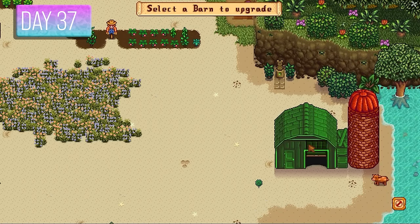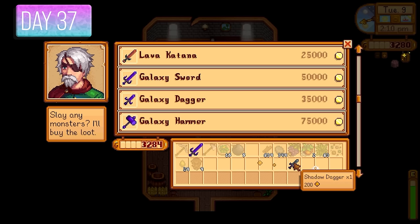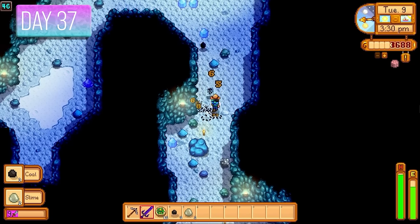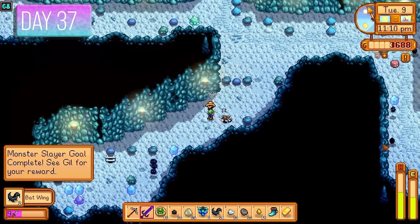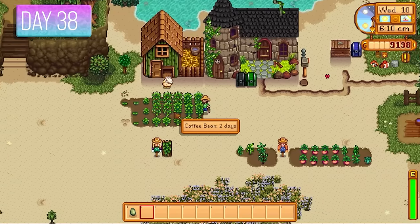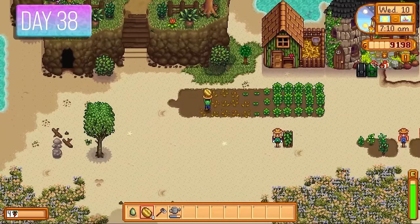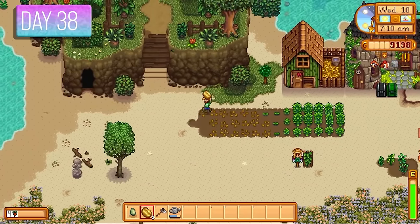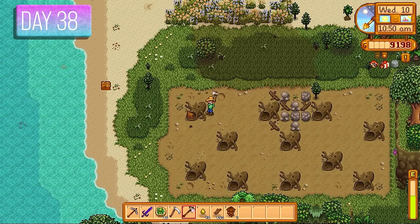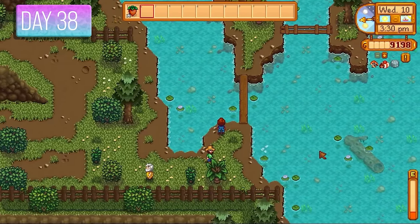Day 37 — got a barn upgrade to unlock more animals like the goat. I went to Marlin and sold items from the cavern. Back in the mines farming Dust Sprites — and right there we finally completed the monster eradication goal for Dust Sprites. That means we can now get our hands on the Burglar Ring from Gil. More coffee beans today — our coffee farm is getting a lot bigger.